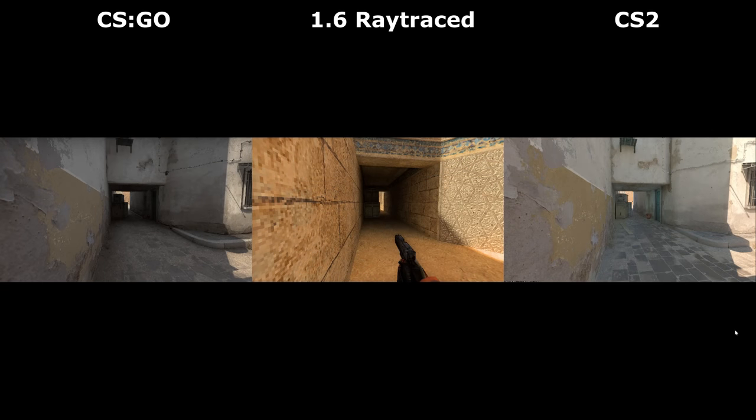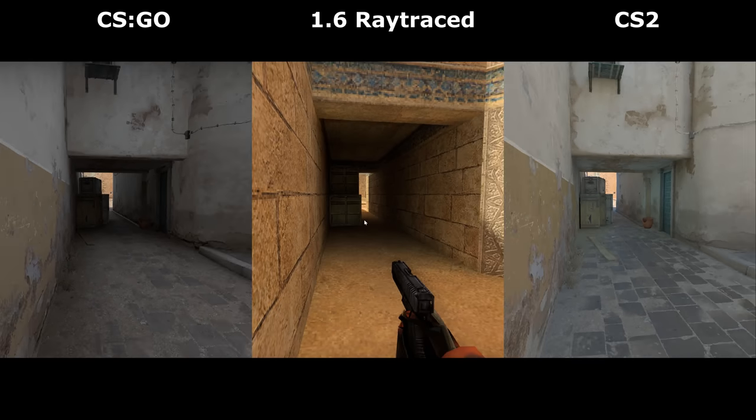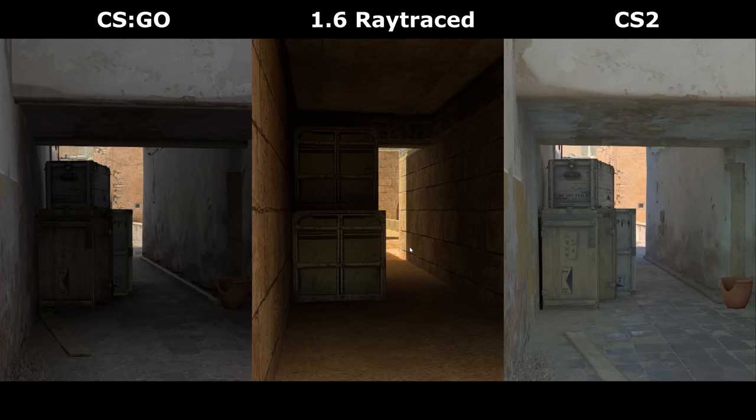And last is down Suicide, which is the one time the raytraced version seems to look more like CSGO than CS2 — possibly because the indoor area is narrower and longer in 1.6, making it darker. But it's nice to know that there is a limit to how far the sun's light in 1.6 can reach. And this is it.